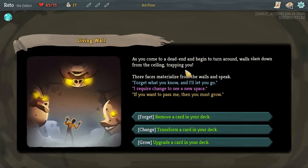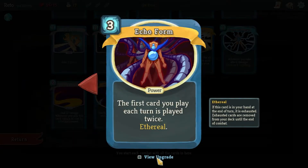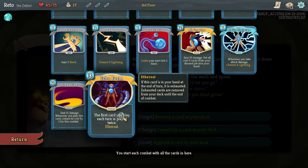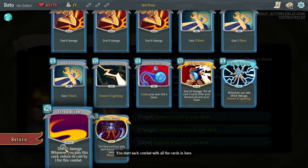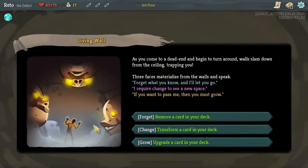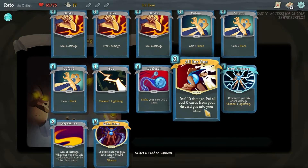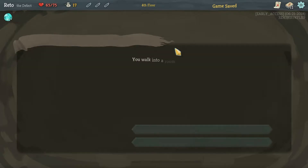Definitely a weird one so far. Remove a card from your deck - transform, upgrade. What is the upgraded version? It's no longer ethereal - for some reason I thought that was the suffix that makes it so it's in your starting hand. Upgraded Streamline though, I'm thinking of getting rid of a card. Let's remove a card - we'll get rid of a basic Strike because we're gonna want more zero-cost cards in our deck.